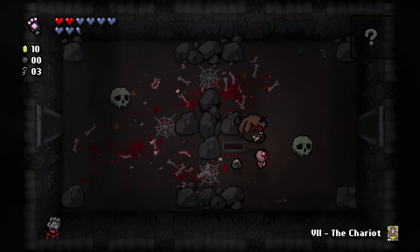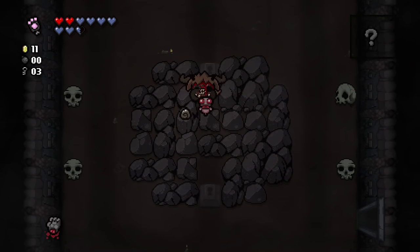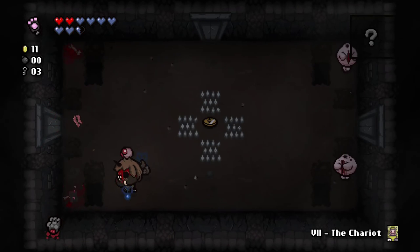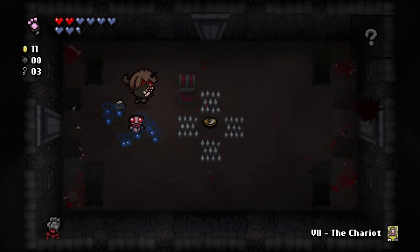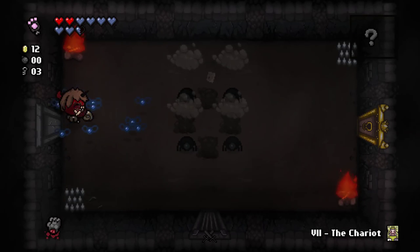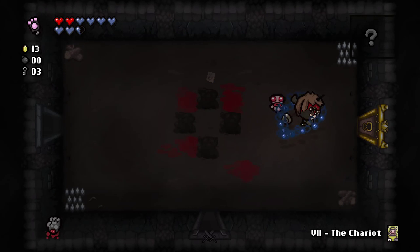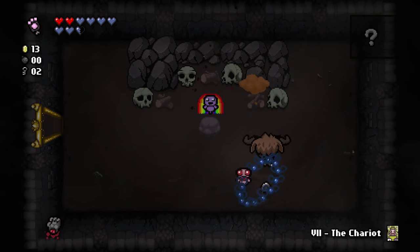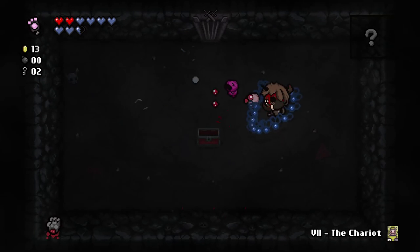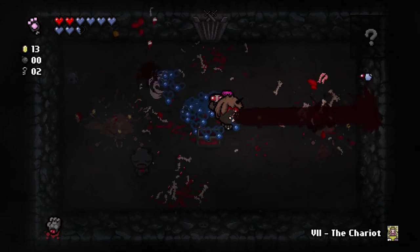Guppy's Tail — we are now Guppy! We now have Flight and we spawn Kamikaze Flies when our shots hit things. The Hanged Man gives us Flight for a room, but we already have Flight permanently. Guppy's Tail gives us an increased chance of Golden Chest drops, which means with the Left Hand we get an increased amount of Red Chests. Pretty good. We also get Rainbow Baby — a familiar that shoots random tears from any of the familiars. Can give us Slowing Tears, which is extremely useful.